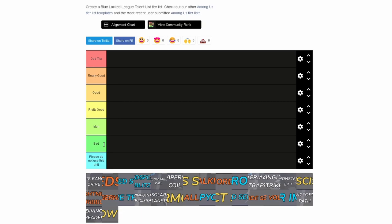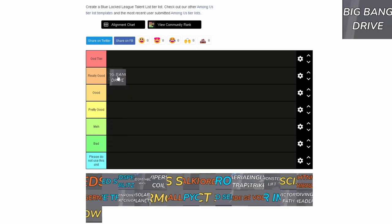First talent is Big Bang Drive. I have a bias for this — I really like it. I think it's basically Kaiser Impact but as a common rarity, so it's really easy to get. It's not even that hard to use, and it's really unsavable for goalkeepers. I'm going to put this at the top of Really Good.